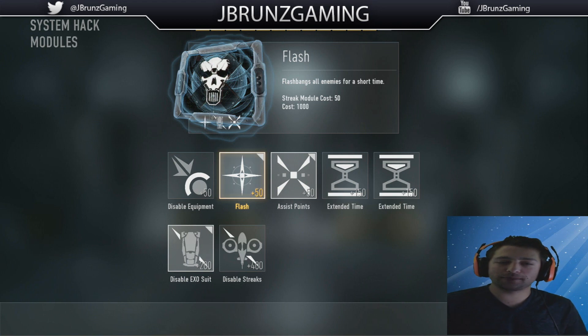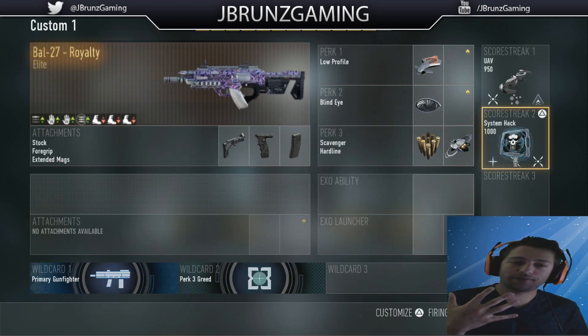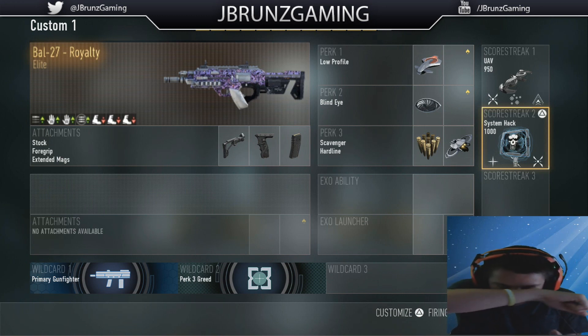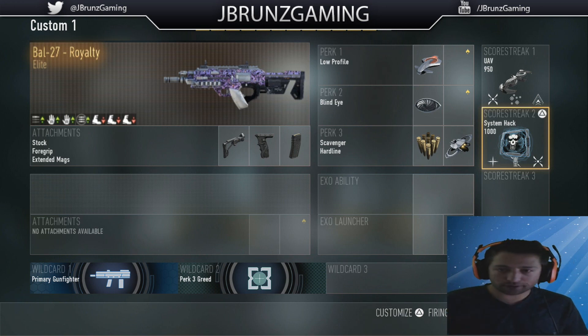The reason why I put flash on is because if you are in the middle of a gun fight and there's a couple more enemies and you do end up getting that system hack in between, flip that on — it'll make them do the little tuck and they can't really fire their gun off at you or see where you are for just a moment, so it'll really help you out.